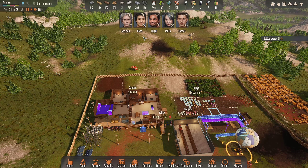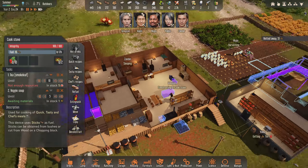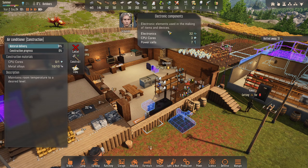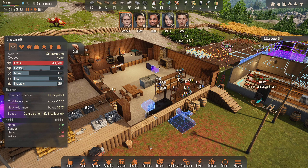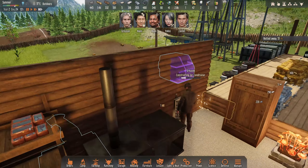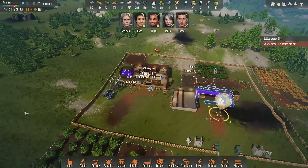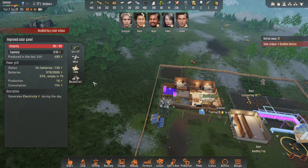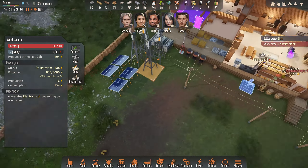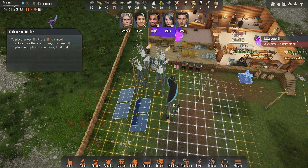Self-destruct alert - we kind of need to go to that. We've got a little bit of fuel being done in there, 20, enough to send us off once. We're in a sticky situation here. Four disabled devices because we have a solar eclipse - solar panels do not function. That means we're on minus 138 and the batteries are pretty low actually. So is it time to get down a couple of these carbon wind turbines? I believe it is - let's do it, one, two. Let's let Grayson do animal sheds first to get this bit done.